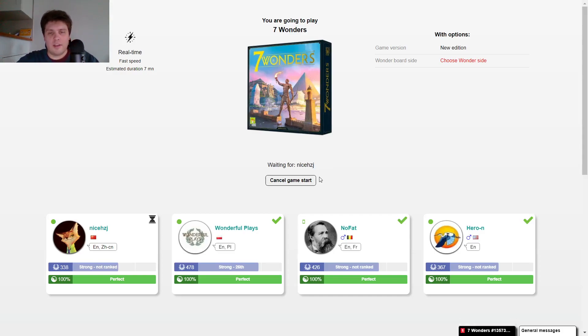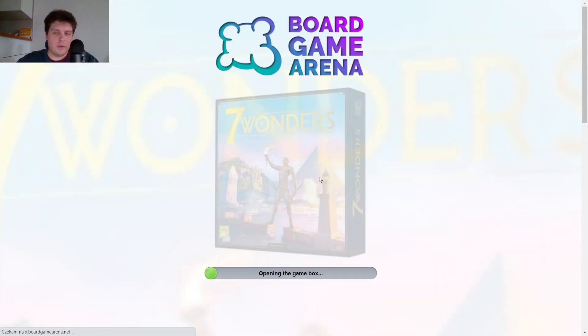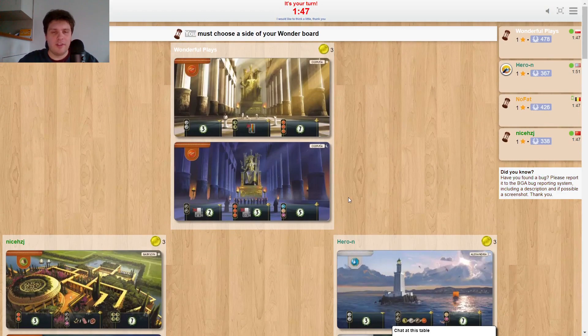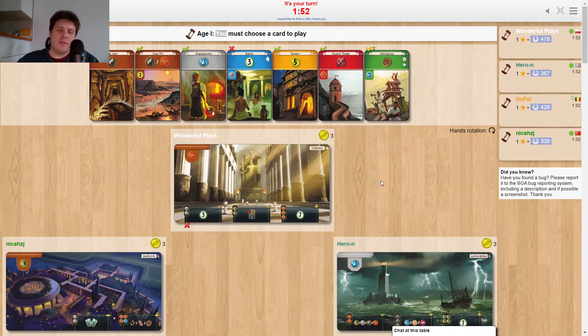Welcome back everyone! We are getting into a four-player game. Today I have something special planned — I've been thinking about it for a long time. I'll choose the A-site for Olympia, and we'll play an interactive game. Each turn, I'll give you a minute — or you can pause the video — to think about what you'd like to play. You can get two, one, or zero points for each pick.